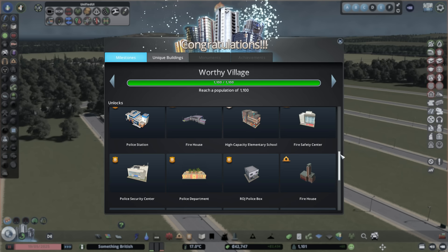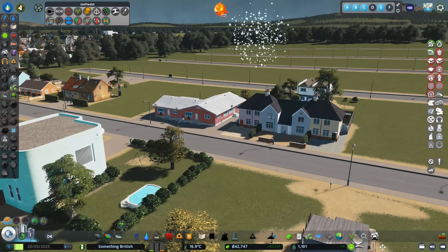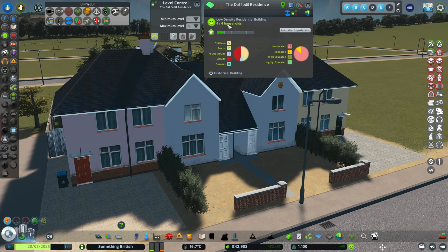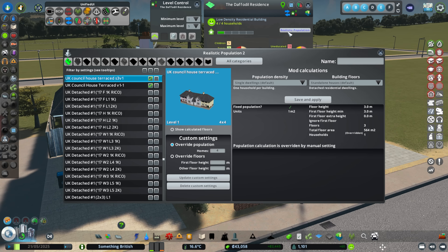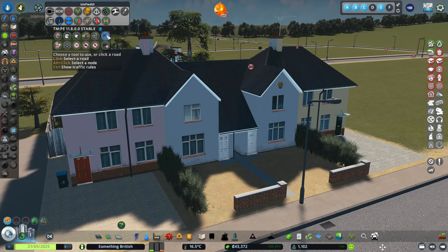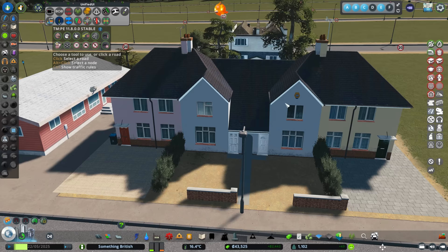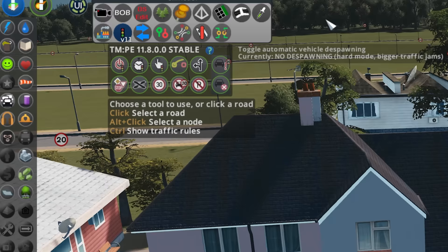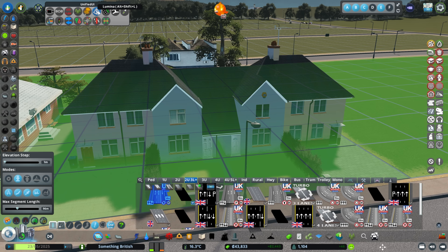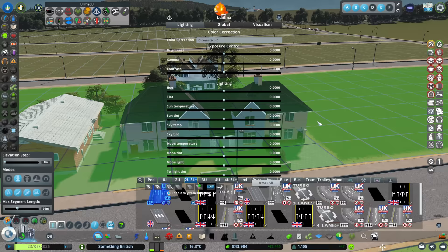So far we've managed to not place any service buildings and get this far, which is good. One of the mods we are using is the realistic population mod. So if we have a look at some of these houses — this is four semi-detached houses, it says four households. You should have a realistic amount of people living in here. I'm also using the traffic manager mod — I've got easy mode on, good grief. We are going to turn that off — we are going to have no de-spawning of the traffic at all.